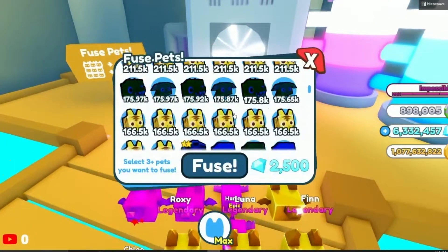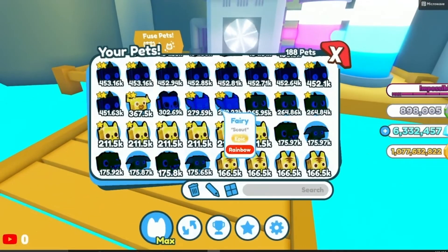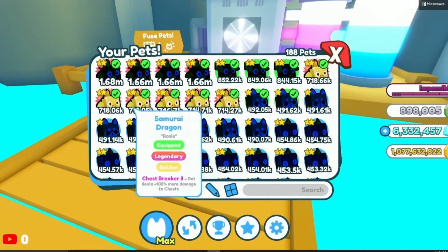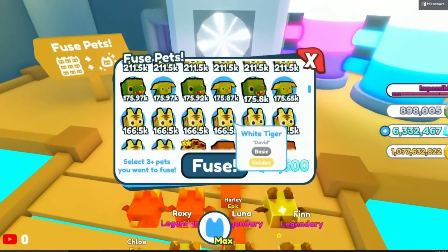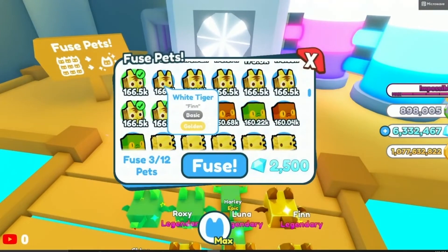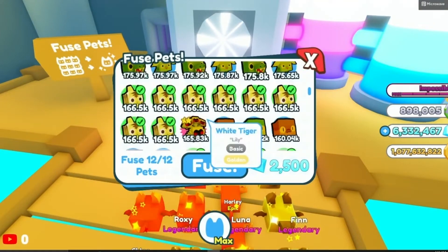So what you want to do is get the pets and put 12 each. Right now I've got dragons and they're all equipped, so the brand new ones I get will not be equipped. Just get one, two, three, four, five, six, seven, eight — 12 pets — and fuse them.